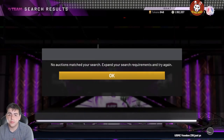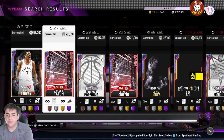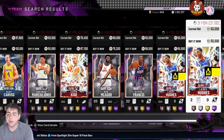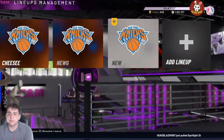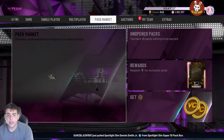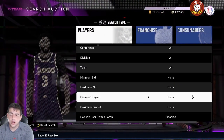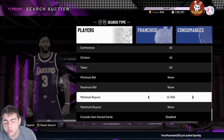That's really it for snipe filters. If you want to make thousands of MT quickly, the Diamond or Pink Diamond filter are my top recommendations. High risk, high reward goes to the Galaxy Opal filters. If you want to make millions, buy out every single Galaxy Opal in the game. That's all I've got for the video — top 10 snipe filters done. Hope you guys enjoyed, stay tuned for more content. Peace.